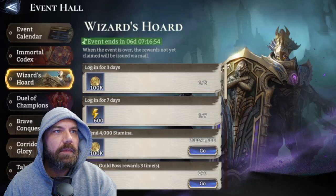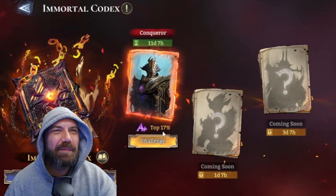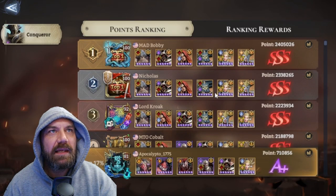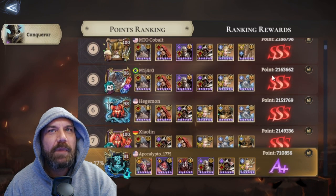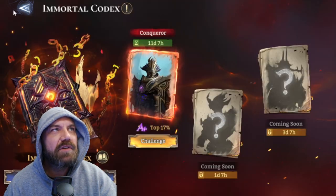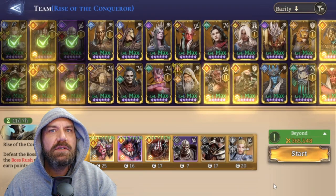Collect it all - top 17, moved up a little bit, pretty proud of that. Looking at the rankings, some of the top guys are insane - Grade A heroes all the way across. Interestingly, the top teams are using Constance. I was trying Constance earlier but it didn't work out. Let's give it a shot - let's try swapping her in and see what happens.